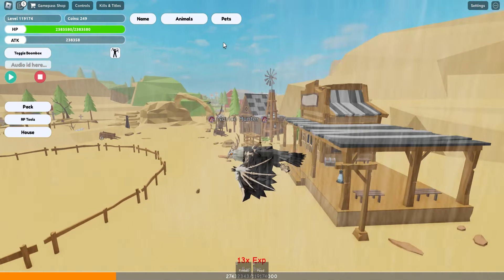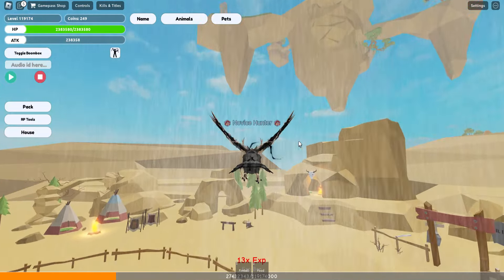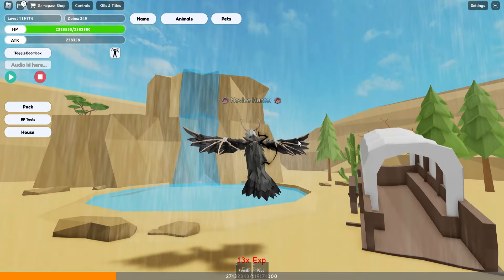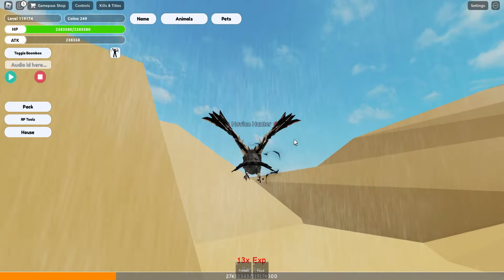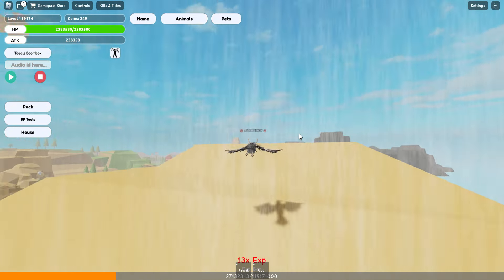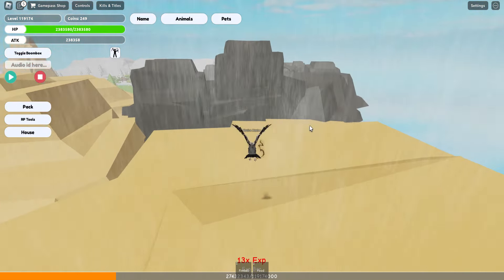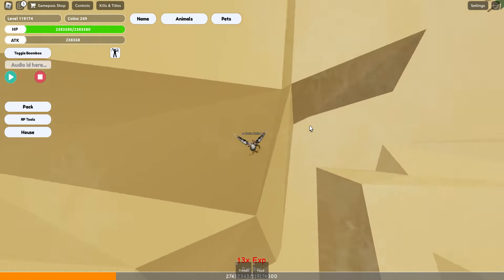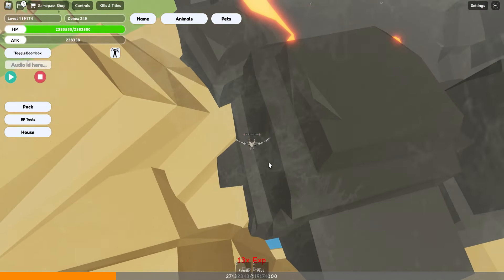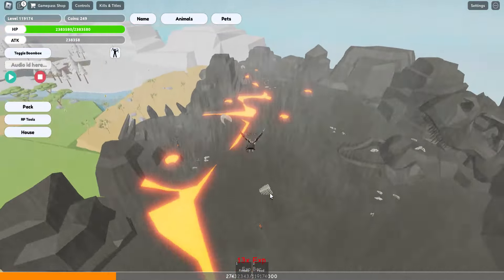They already made a capybara and other stuff, so why not a pet eagle? I don't think there's anything else here — I don't think there's an egg, or maybe I'm just not seeing it. Maybe somewhere behind here. Flying makes searching for things way easier — like finding eggs scattered around the map, it's much faster.